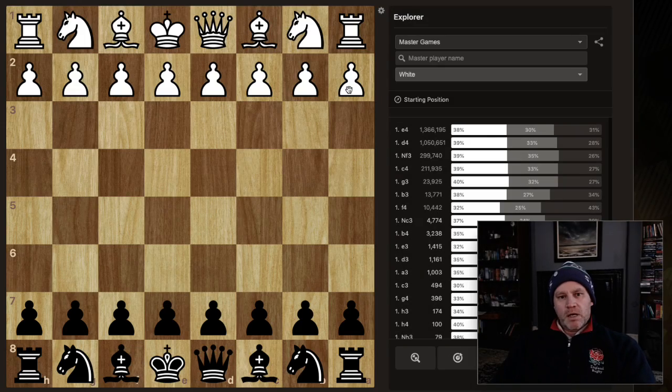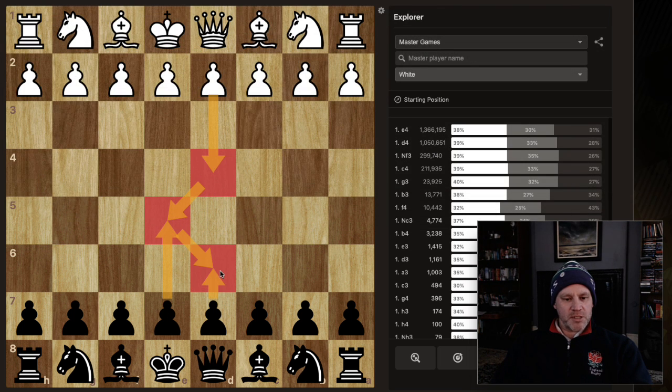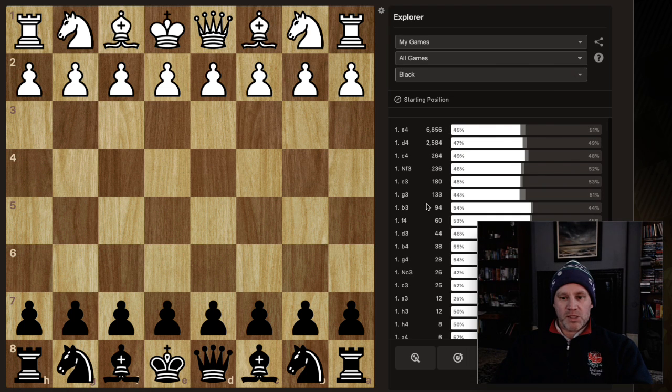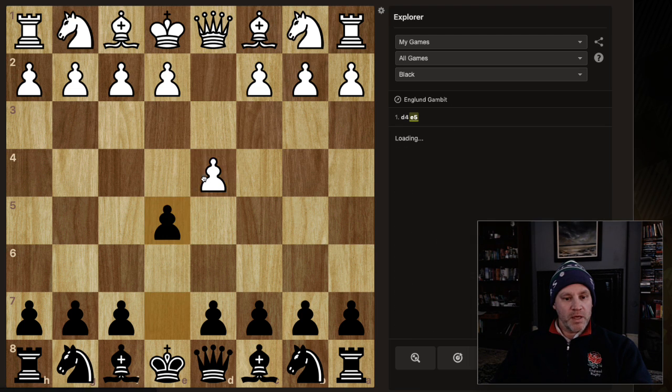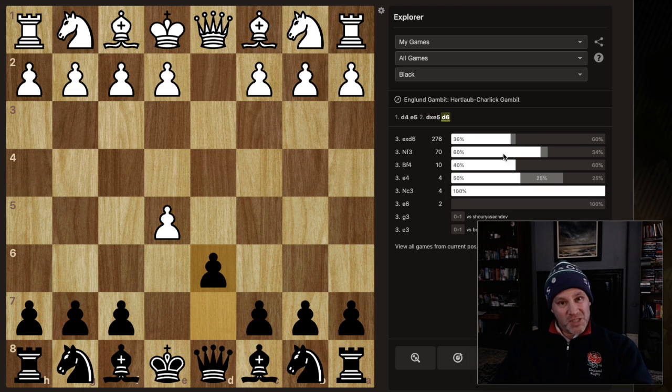I've got a question from Dennis who wants to hear about the Staunton Gambit because he's been playing the English and the Charlick Gambit against d4. Looking at my chess.com history, I face e4 more than twice as much as d4, but after d4, f5, and d6 I've got a 54% win rate. If they take the pawn, 60% win rate. With bishop f4 I'm doing okay.